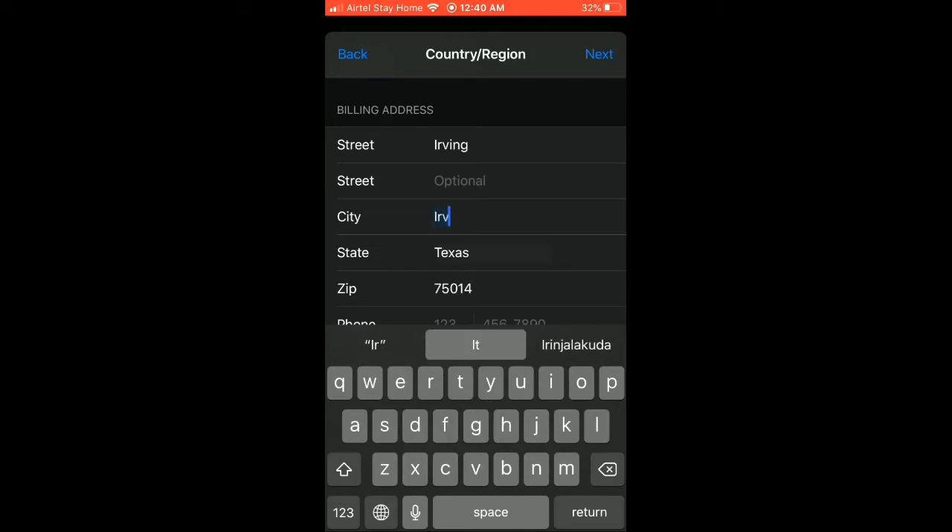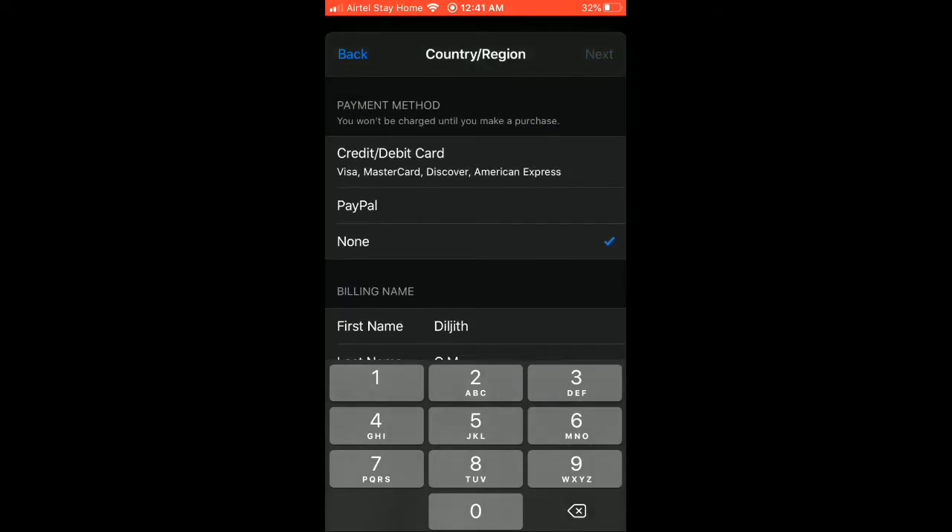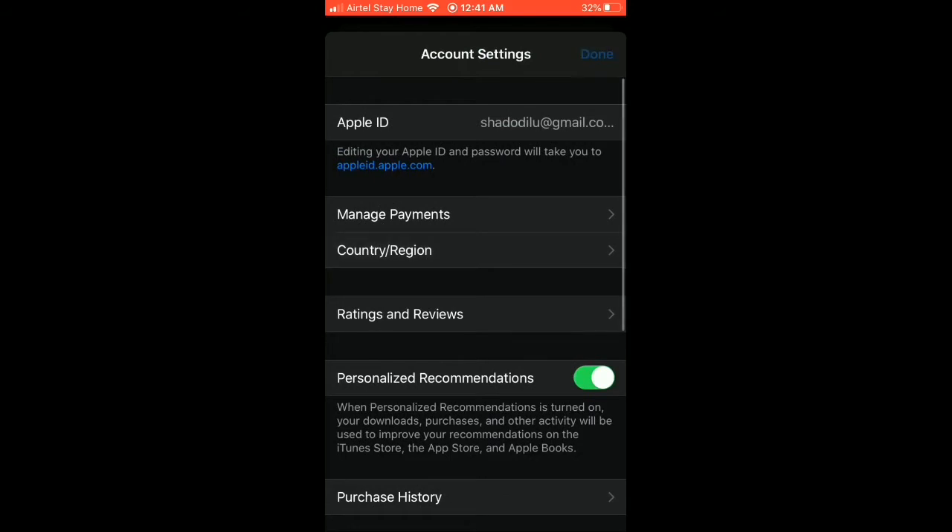City: Irving. Phone number: type 1 2 3 9 8 7 6 5 4 3. Now we have to fill everything in. Next. Done.